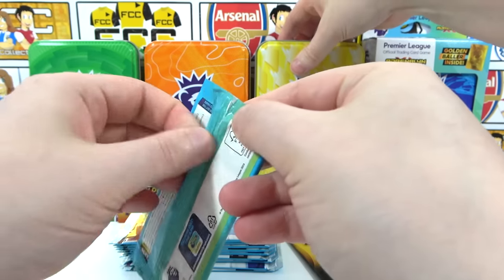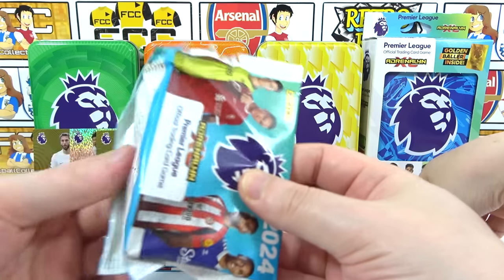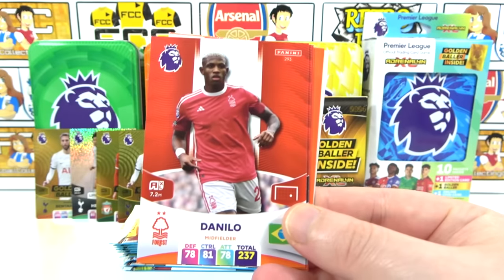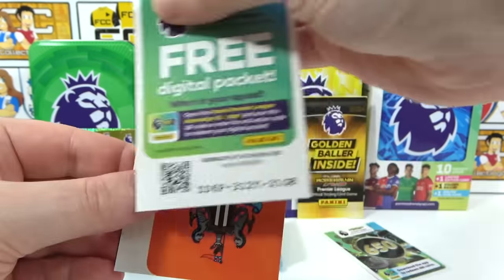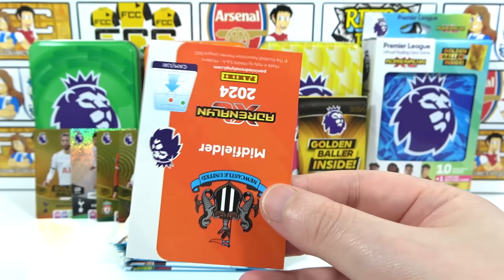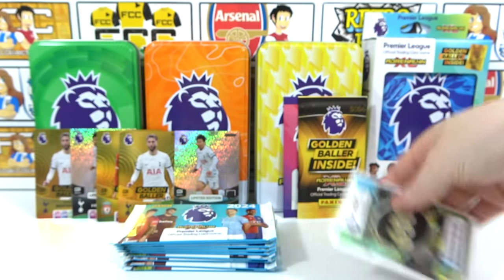Even if it was two Shakas and two Ødegaards it would still be a bit much — you don't want the same card twice. We did get that wild golden baller though, so that's something. First pack of the yellow tin: Damari Gray, Danilo, Fred, the Liverpool lineup — there's the code. Inserts are a World Class Gudmundsson — that's odd — and a Joel Internat. There's another code card.